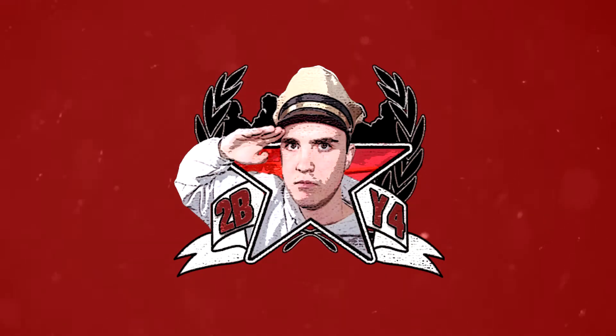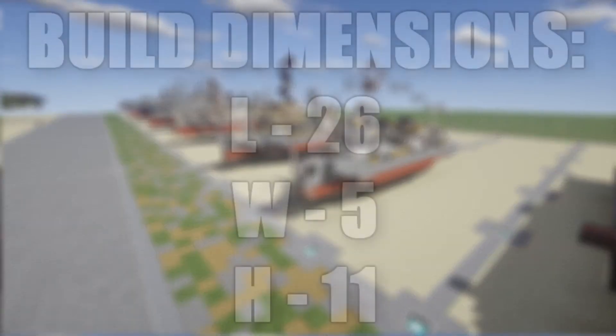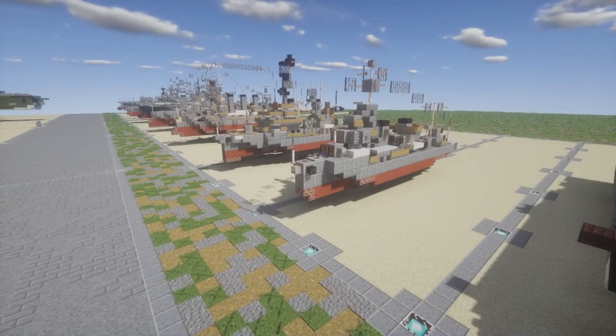Hello ladies and gentlemen, this is K2O4 here bringing you another Minecraft Fab to Build tutorial. In this tutorial we will be going ahead and doing the World War II Kajiro Class Destroyer. This ship is based off the IJN Kajiro, which was the lead ship of the class. In total for the Kajiro Class Destroyers, there were 19 built, and they were all built for the Imperial Japanese Navy during the 1930s.